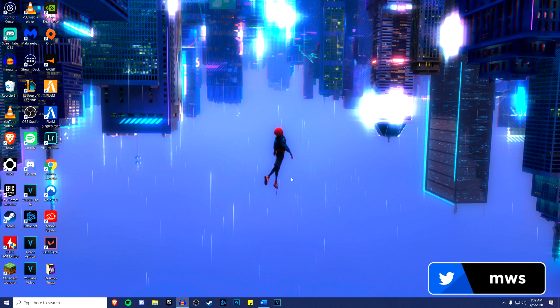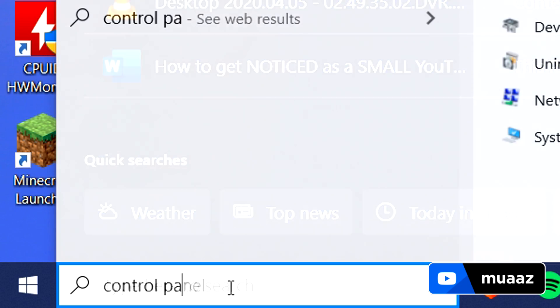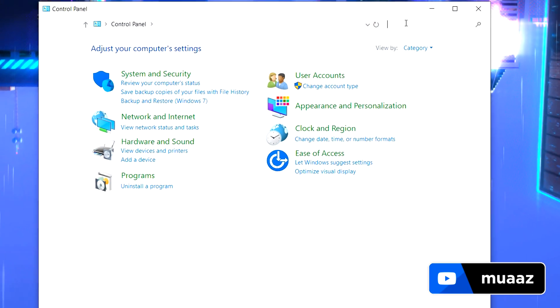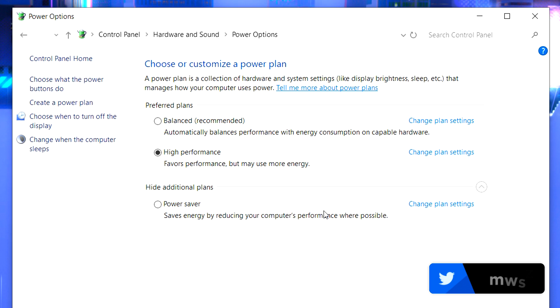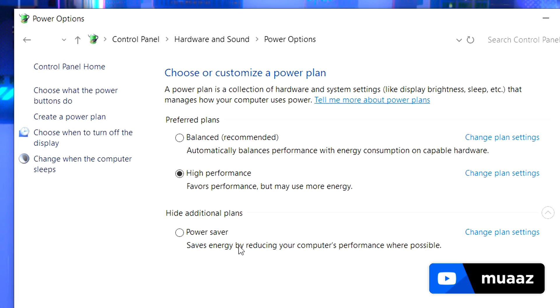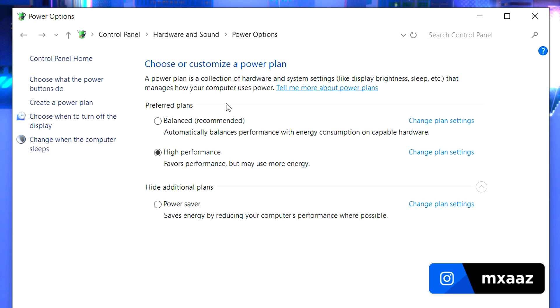The first thing we want to do is go to your PC, go down to the Windows bar and type in Control Panel, then hit enter. Go up to the top right and type in power options, then click the green text that says power options. What we want to do right away is make sure we are on High Performance. If you don't see it, it might be hidden under additional plans. If it's not there either, just hit create a power plan, select High Performance, make that power plan and you should be good to go. Just turn on High Performance — it's going to favor performance for your computer.